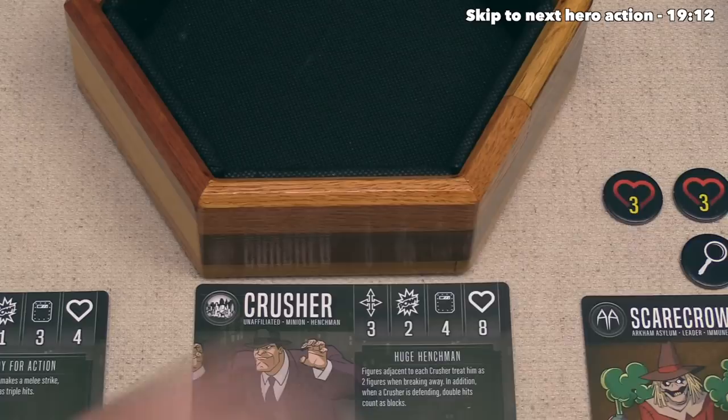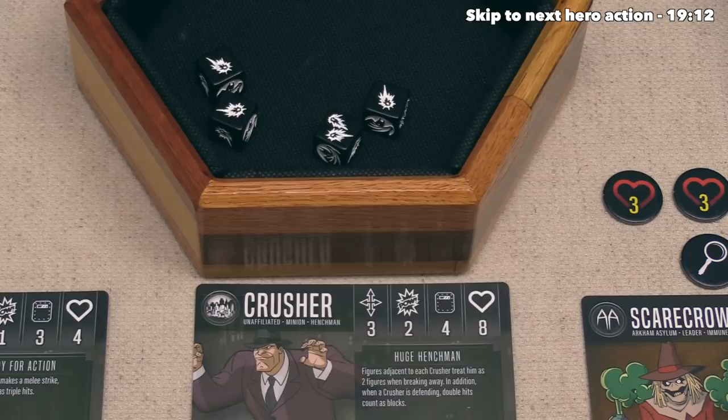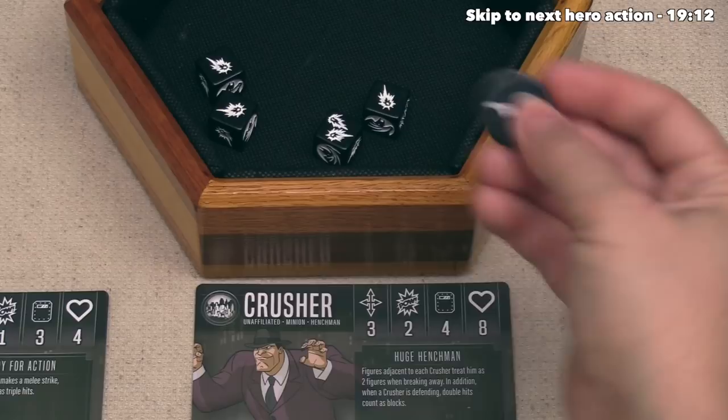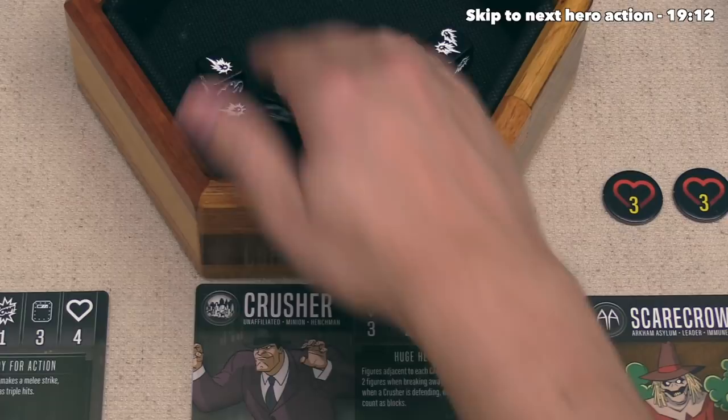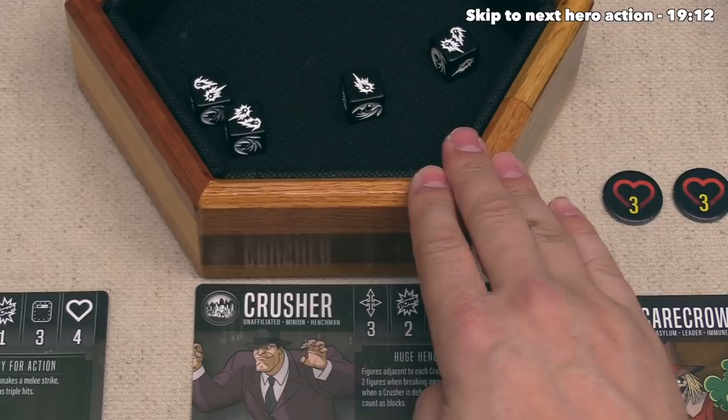They're going to roll all four of these dice, and wow, they actually only got one block from that double hit. The villain player could spend focus to re-roll and they have decided to do that, because currently that Beat Cop is doing two damage and the Crusher has six wounds. So if they don't get more blocks, that Crusher will get knocked out. They re-roll everything but the double hit, and they got two more double hits - that is three blocks overall. The Beat Cop was doing three damage, which means the Crusher has defended all damage coming in.